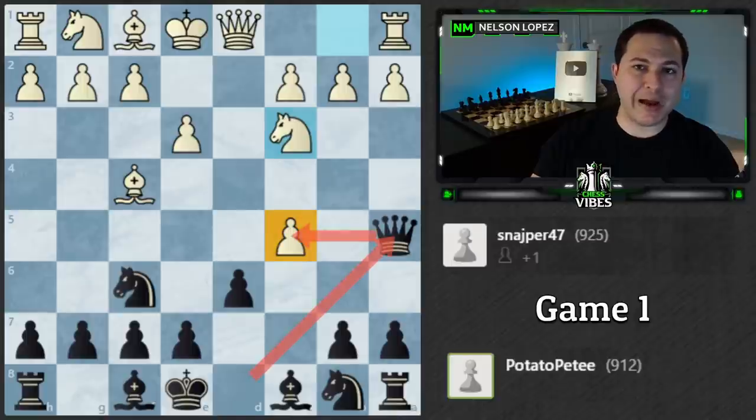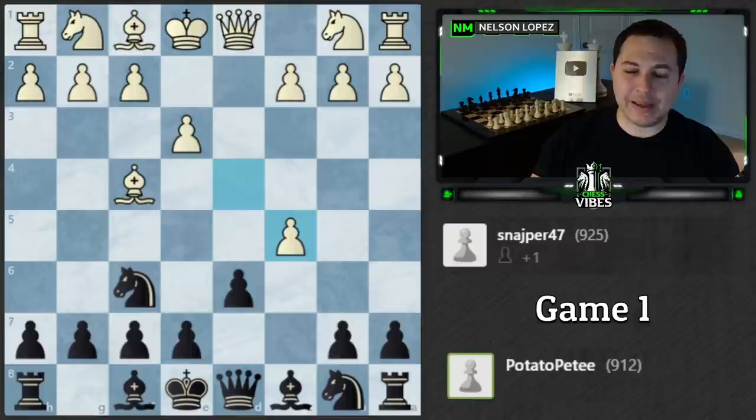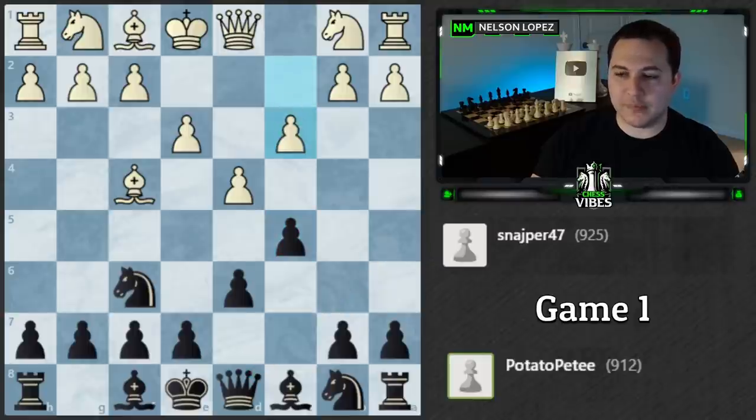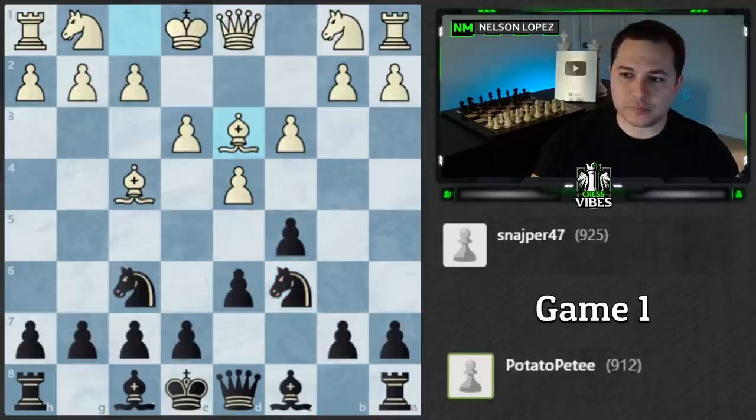In cases where you don't have that queen a5 check, you do want to consider when you push pawns forward: what happens if your opponent just takes and trades everything? Are you okay with that? But in this case, because queen a5 was available, I think it's fine. So c3 to defend, knight c6 — very good move developing — e5, that's fantastic. He was setting it up with knight c6, and now it's got two defenders so it's fine, and it's kicking away the bishop with tempo.